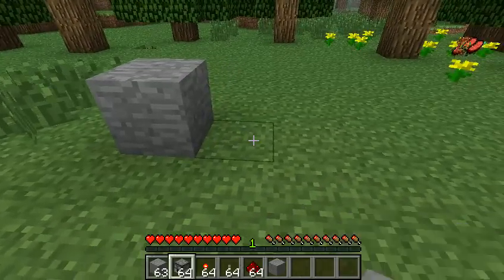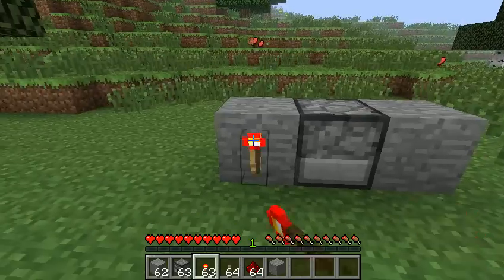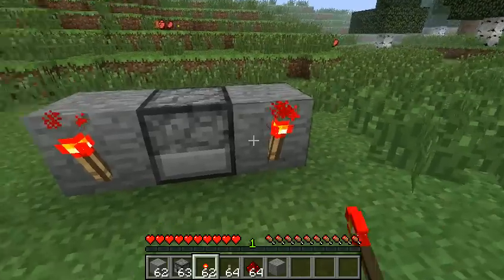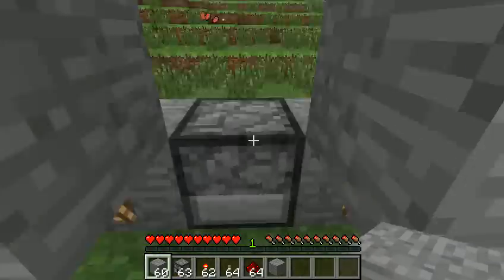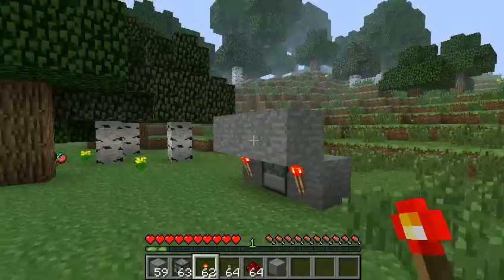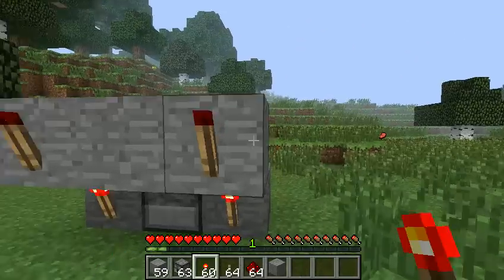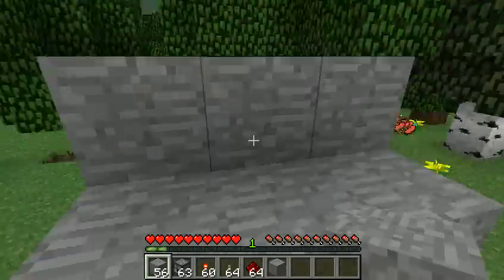What you want to do is put stone, dispenser, stone. Behind it, go around it, redstone torch, redstone torch, stone, stone on top of the redstone torch, fill it in right there. Then put the redstone torch and another redstone torch right there, and then put stone on top of it again, fill it in.